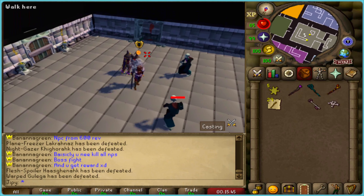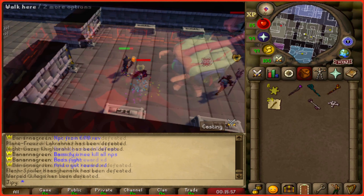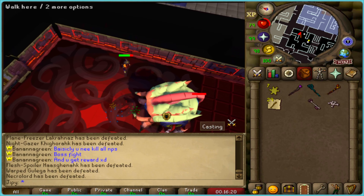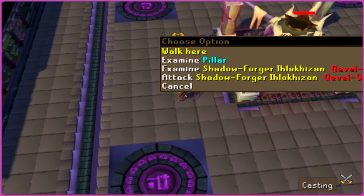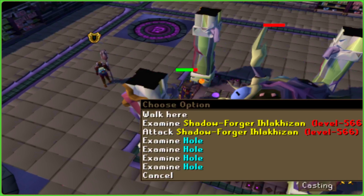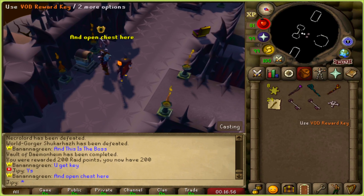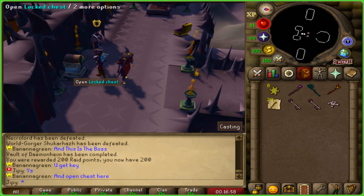The skeleton room is complete, as well as the necrolord. And this is the world gorgor taken down. This is the final boss, the shadowforger, taken down. Once you complete the raid, you get this vaude reward key.